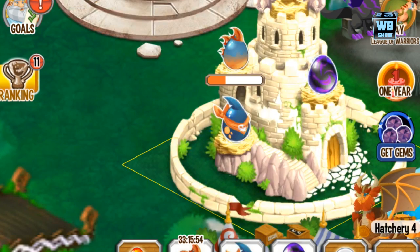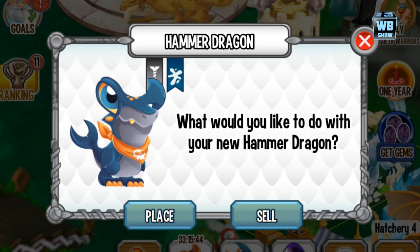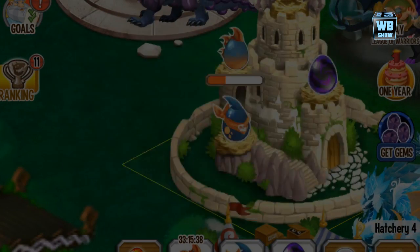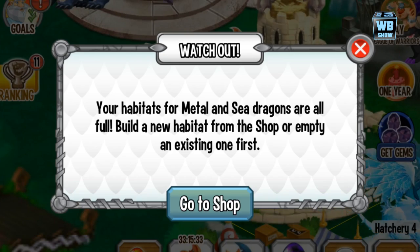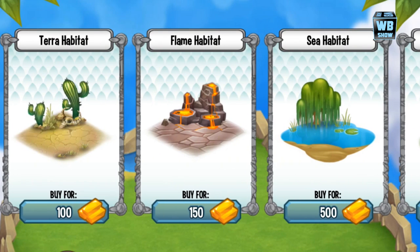Back with another Dragon City video. A lot of people have been telling me I've got the hammer dragon — or the shark dragon, whatever you want to call it — sitting right in the hatchery, the nest, and I'm not doing anything with it. I really want to do the video for it, but the problem is when I press that, I don't have enough habitats — I'm maxed out.